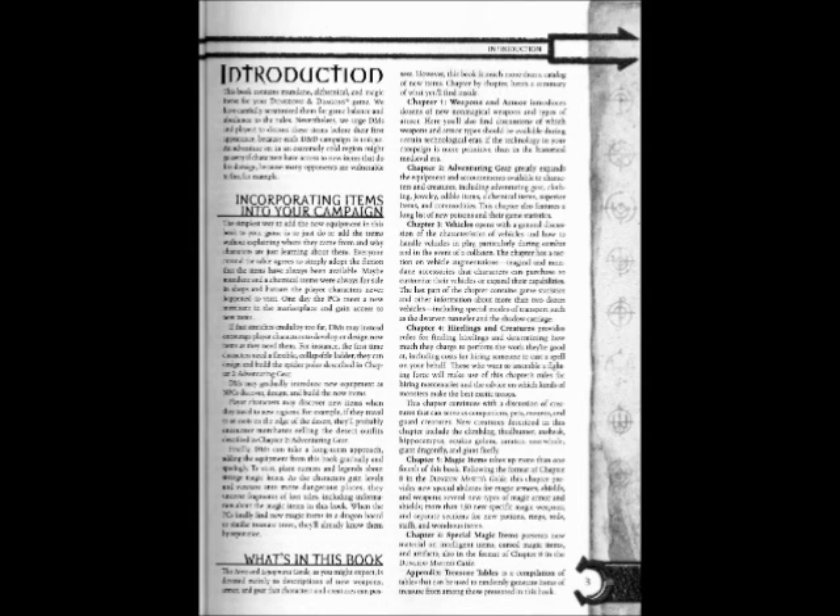Chapter by chapter, here's a summary of what you'll find inside. Chapter 1, Weapons and Armor, introduces dozens of new non-magical weapons and types of armor. Here you'll also find discussions of which weapons and armor types should be available during certain technological eras, if the technology in your campaign is more primitive than in the historical medieval era.